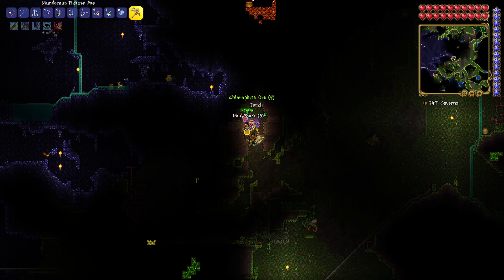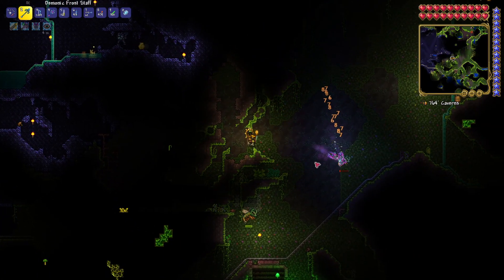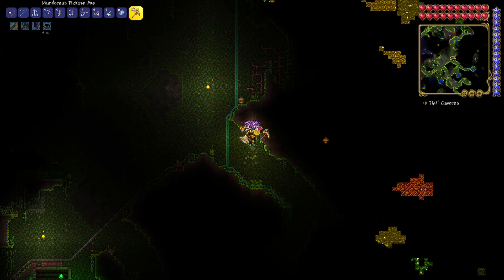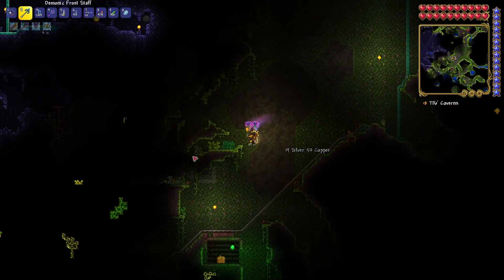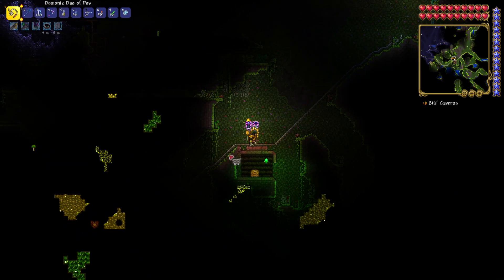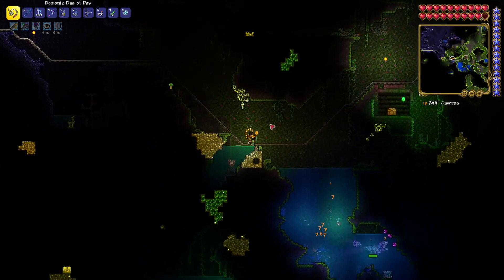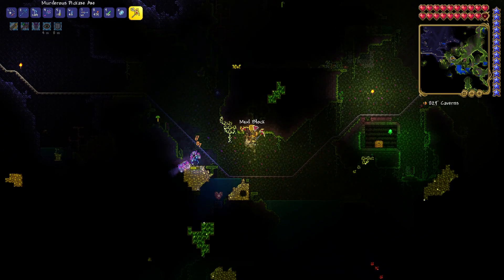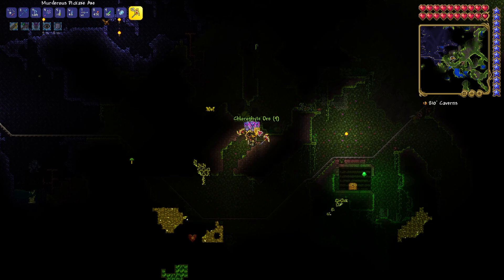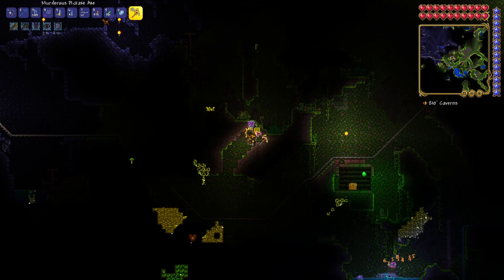Got rid of those blocks — there we go. There's some chlorophyte down here; it's mostly forming in the walls. That seems to be its thing. Thankfully the spelunker potion lets me see everything. I'll pop an iron skin just to be safe. It seems like it's not that rare — it's just embedded in the walls. As long as I have spelunker potions, it'll be no problem.